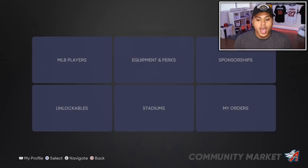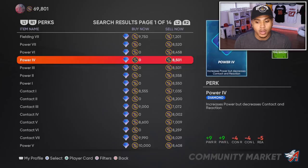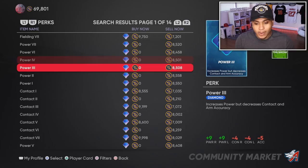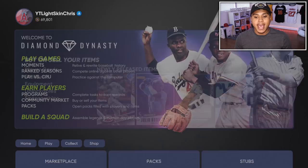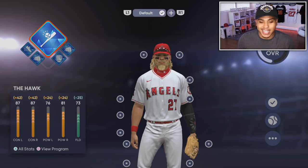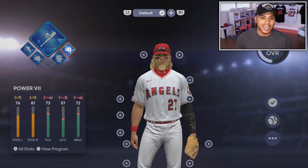You can also buy a bunch of other equipment in the Community Market. For perks, there aren't a lot up for sale, but for the ones that cost zero, go to Create Buy Order and put one in for about one step higher than the other order — it'll probably sell to you within five to ten minutes. The perks I'm using are Speed 1, Power 1, Fielding 6, and Fielding 7.